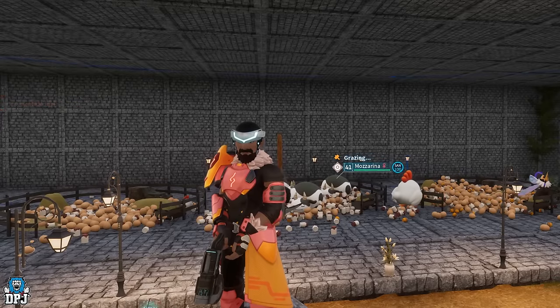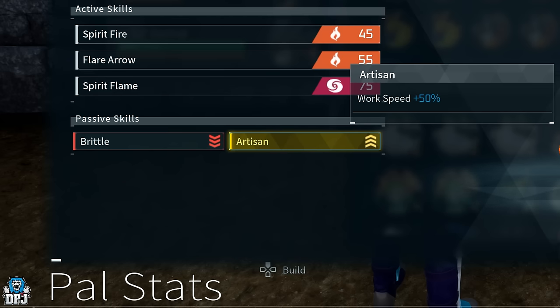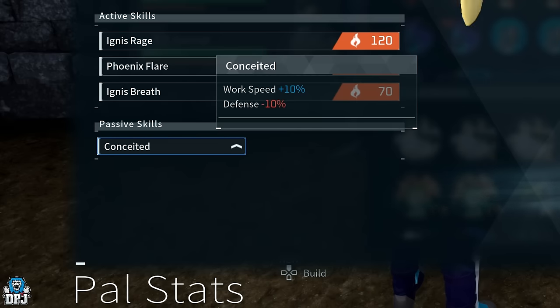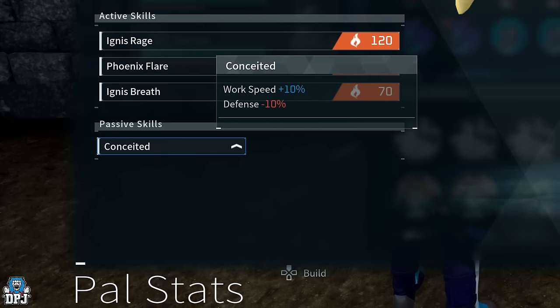So what passives should you look to get or breed into your Ranch Pals? Artisan is the best, offering a +50% increase to work speed. Work Slave gives a +30% increase to work speed but drops attack power, which isn't really important here. Serious increases work speed by +20%. There are also other non-legendary passives that can increase work speed — Conceited will give you another +10% increase. These passives you can get or breed into Ranch Pals and will definitely increase your production output, not massively, but it will go up.